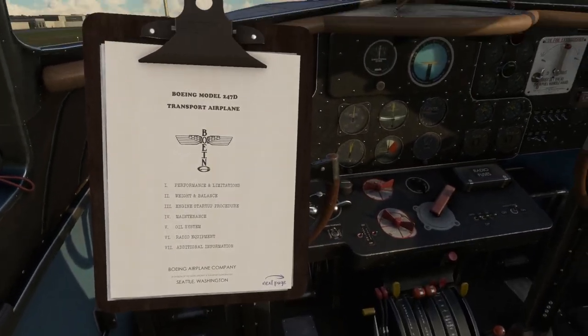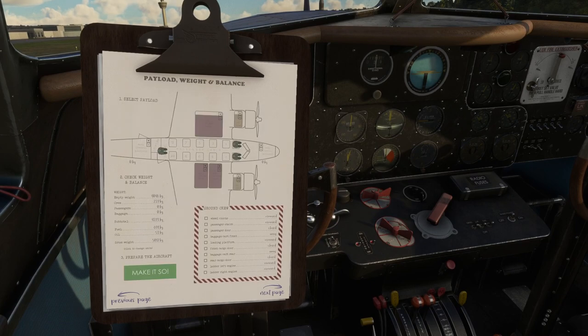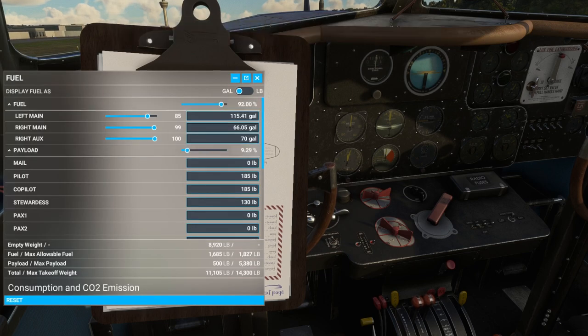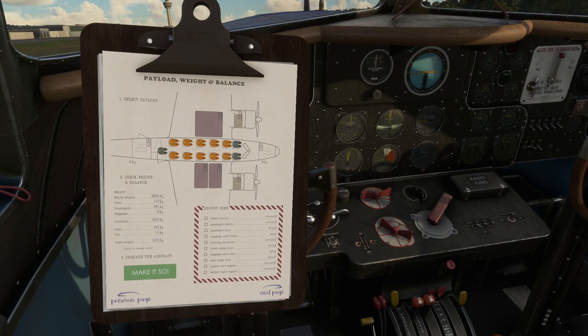This has got all sorts of bells and whistles. It's got a nice little checklist pad. Instead of using the normal weight system in the game, it's better to use this payload and weight system. So we can fill seats, add fuel to the tanks, top off the oil, and so on. Let's add a whole bunch of people and increase the baggage.